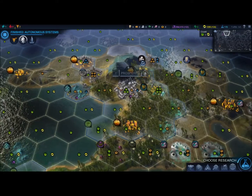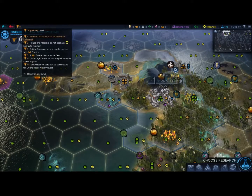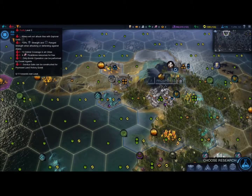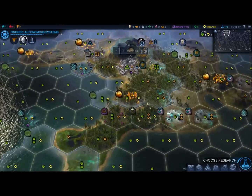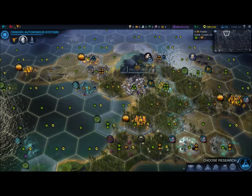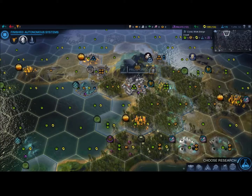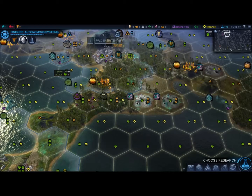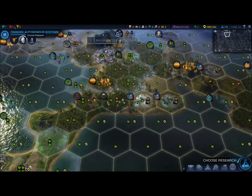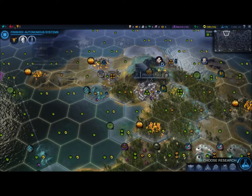You might also be drawn to one affinity over another based on resources, since each affinity requires distinct resources: Firaxite for Supremacy, Floatstone for Purity, and Xenomass for Harmony. My civilization has been placed where there is a huge amount of Firaxite, so it's logical to go down Supremacy to make the most of those resources and create bigger late-game units. There are also powerful buildings unlocked by reaching high levels in a particular affinity.